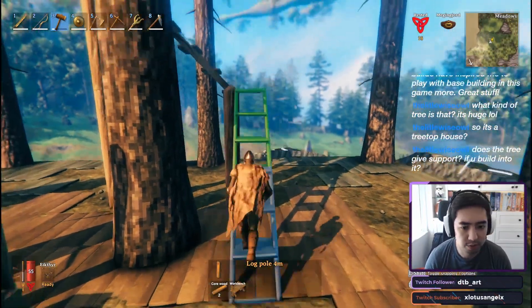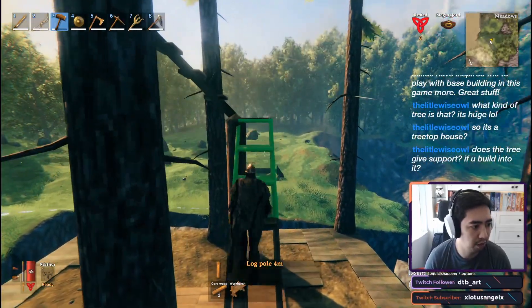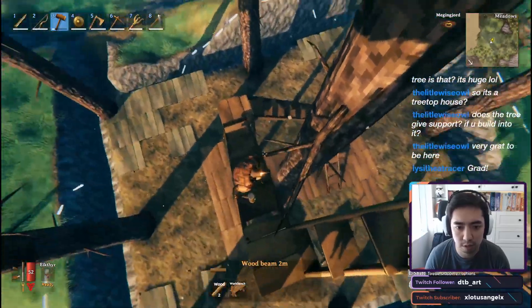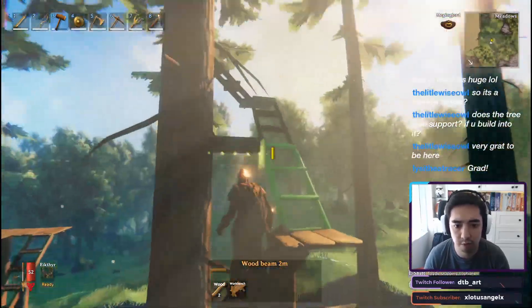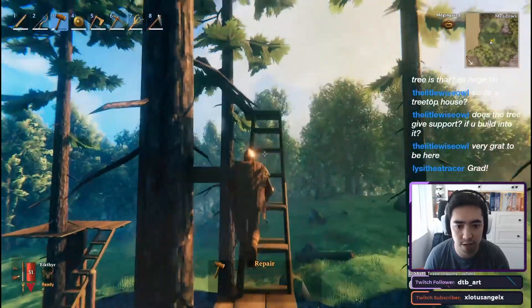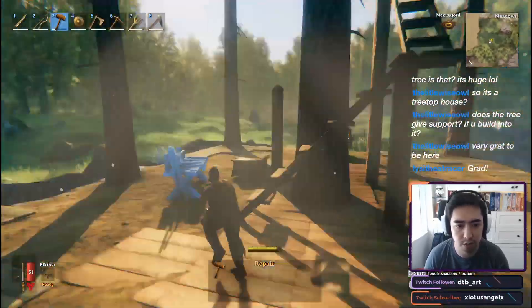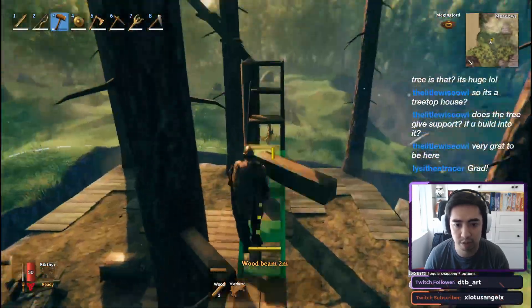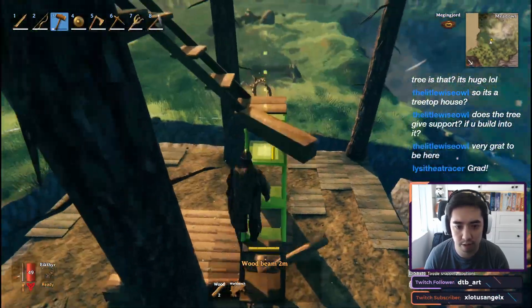You'll know from watching part 1 that any building piece that you put down that's clipped into a tree is considered a foundational piece, because the game treats it like it's touching the terrain or the ground. So as I was building my spiral staircase, all I had to do was clip a wooden pole or horizontal beam into the actual tree, and that would allow me to continue building up the tree, because I'd basically be putting foundation pieces as we were going up.